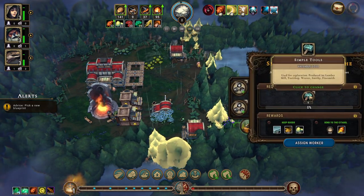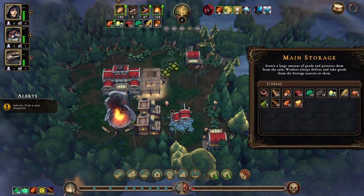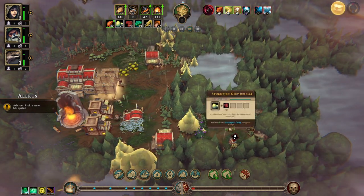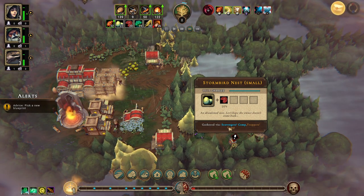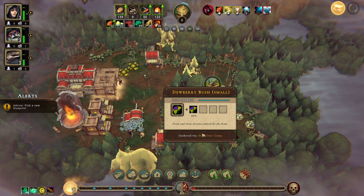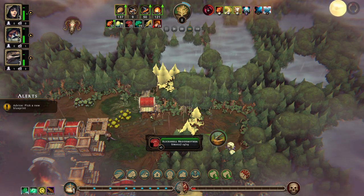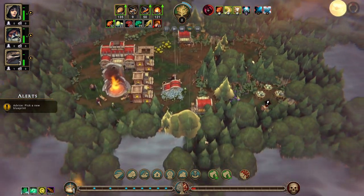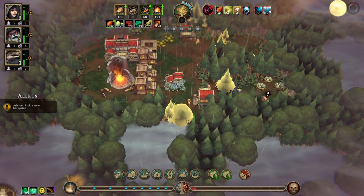We're in drizzle now, clearance next - so we should be able to get some of this open. Six simple tools which we don't have any of. Nope, not a single one. But there are the eggs, so that's good. Herbalist camp. Six shell group, Mara, and the trappers camp. Let's get this open guys.